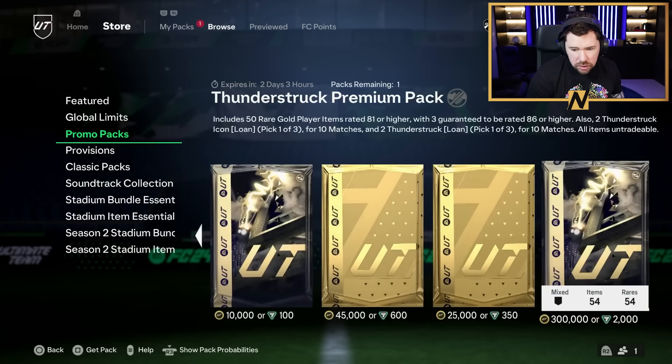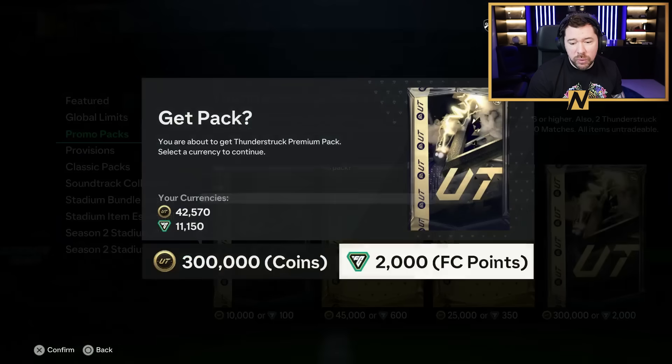What other promo packs have we got? Thunderstruck premium pack - this is what people are here for. There's no special card in here but just give me the loans. Thunderstruck loan - one of three. Look at those card designs, that's pretty cool. So Joe Linton - we've got the team. Are these actually impacts themselves? Win one game for a plus one inform upgrade, win two games for two regular play style upgrades, win three games for a plus one inform upgrade. If he gets two more play styles that could be an insane card.